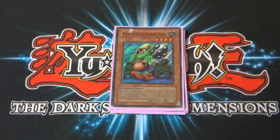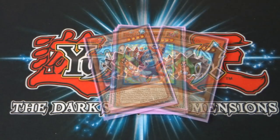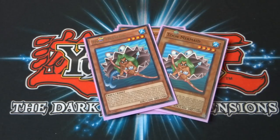Toon Goblin Attack Force — four star monster, 2300 attack, zero defense. Same Toon effects, and it also keeps Goblin Attack Force's effect: if this card attacks it's changed to defense position at the end of the battle phase and you can't change battle position until the end of your next turn. Then Toon Masked Sorcerer — four star monster, 900 attack, 1400 defense. When this card inflicts battle damage to your opponent's life points, draw one card from your deck — kind of like an attacking Pot of Greed. I also run two copies of Toon Mermaid — four star monster, 1400 attack, 1500 defense — a cool nostalgic Pegasus monster with the standard Toon effect.